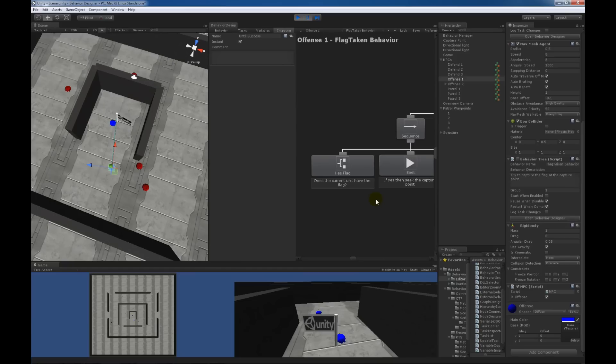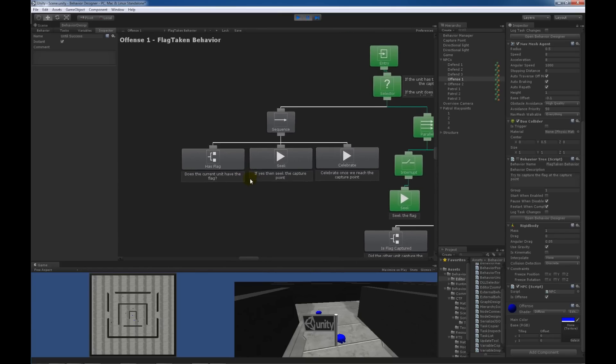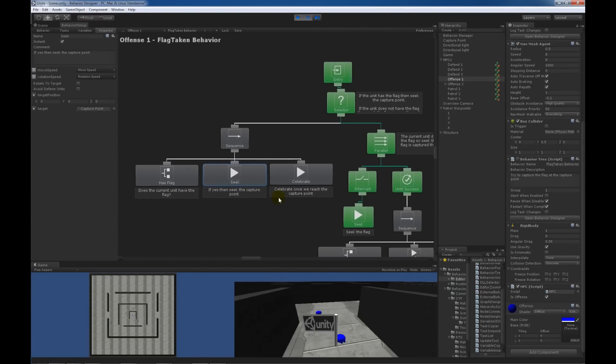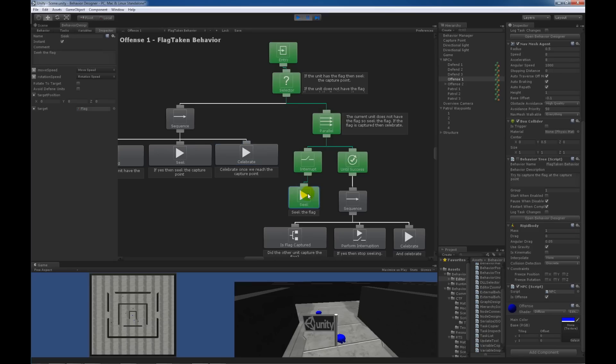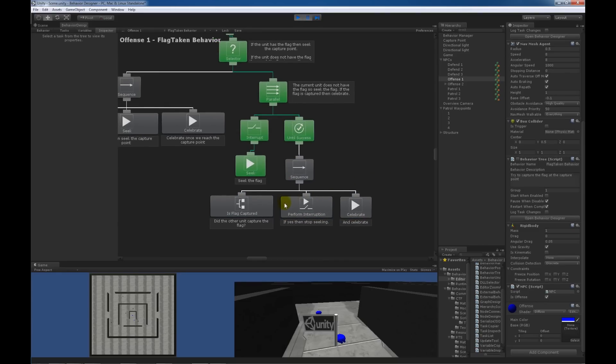Now for the flag-taken behavior tree on the offense units: the very first thing it does is check if the current unit has the flag. If it does have the flag, it will seek towards the capture point, and once it reaches the capture point it will celebrate by turning in circles. If it does not have the flag, it will seek towards the flag to help its buddy. At the same time, a parallel branch checks if the flag is captured, and if so, it interrupts the seek task since it no longer needs to seek towards the flag.